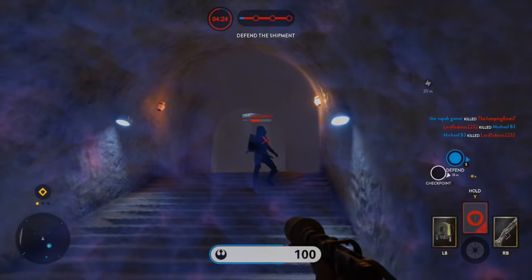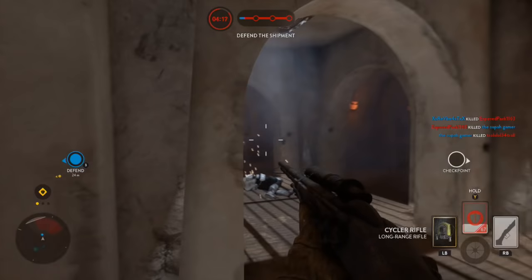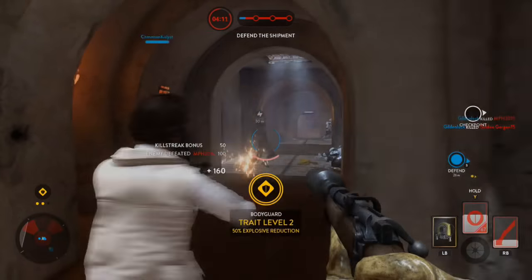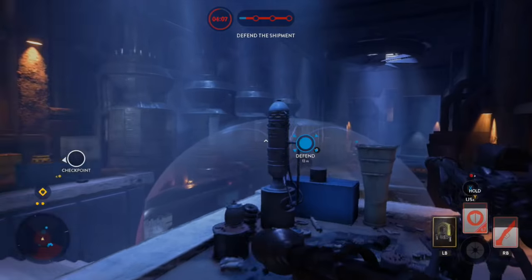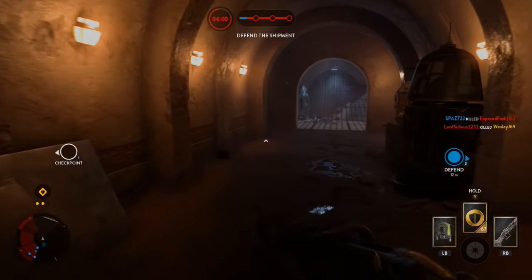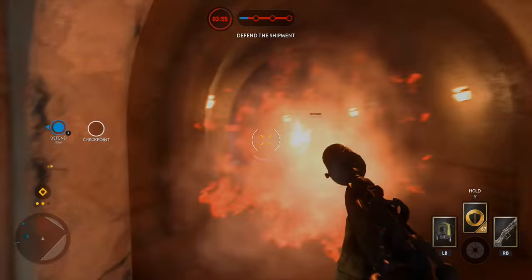Boba Fett: increased range at which his blaster's damage starts to drop off from 30 to 45 meters. He's got two buffs — also increased the range at which blaster damage is at the low end from 60 to 75 meters. So he's going to be hitting a little harder at range. We all know Boba Fett is overpowered in Walker Assault but kind of underpowered in Heroes vs. Villains, so it's an interesting change.